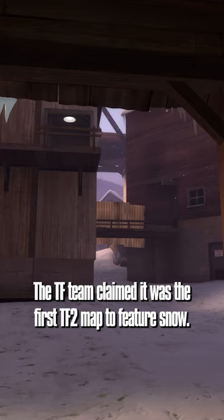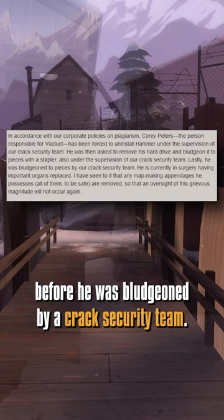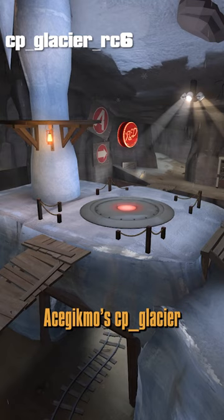This was not correct. As punishment for their lies, the TF2 team announced a force map creator, Corey Peters, to bludgeon his hard drive with a stapler before he was bludgeoned by a crack security team. Map artist Zabith Ng was launched into space. Today's version of the update page credits Ace Gecmo's CP Glacier as one of the first TF2 maps with snow.